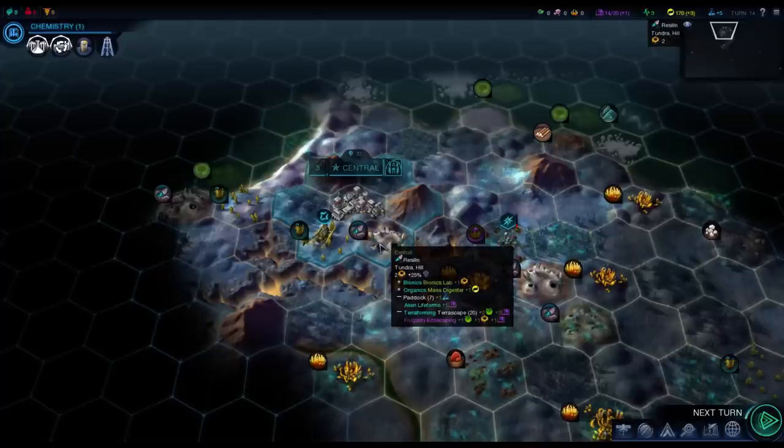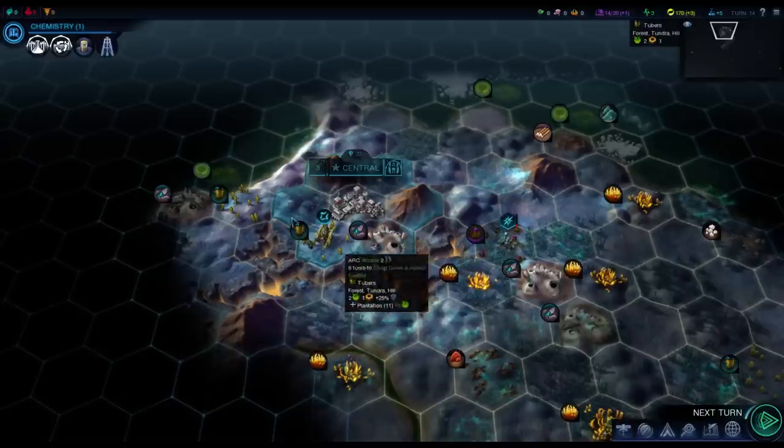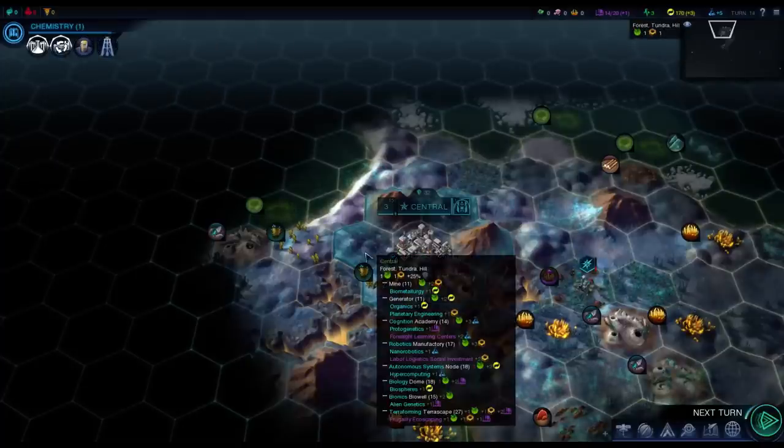So for example, here on this Resolin — if I build a paddock, I get plus one science. If I research Alien Life Forms, that paddock will then give me an extra plus one culture, which is really, really handy to get. So it's just done by parsing all the data XML files for all the buildings and technologies, and it tells you everything that's upgraded.